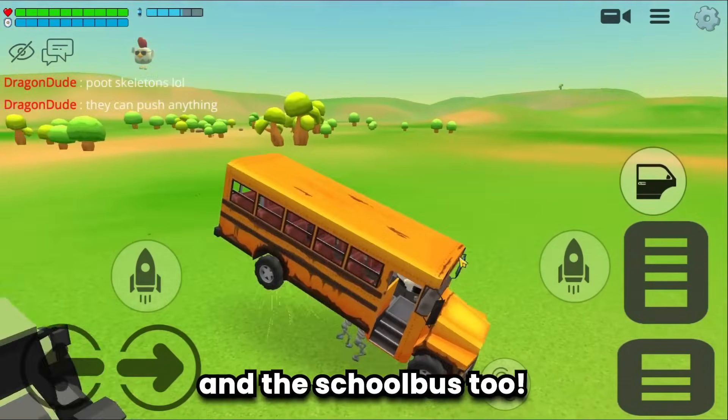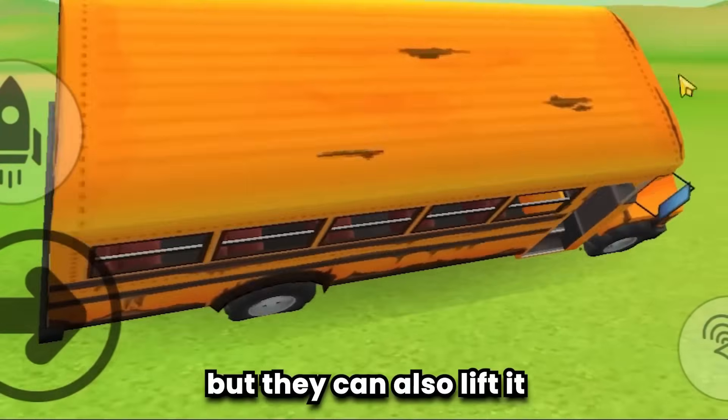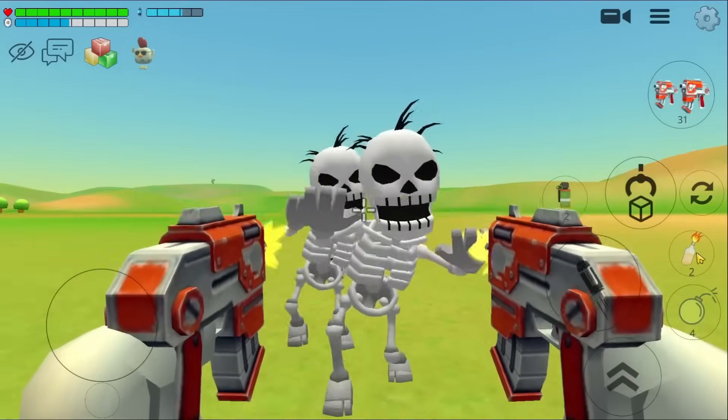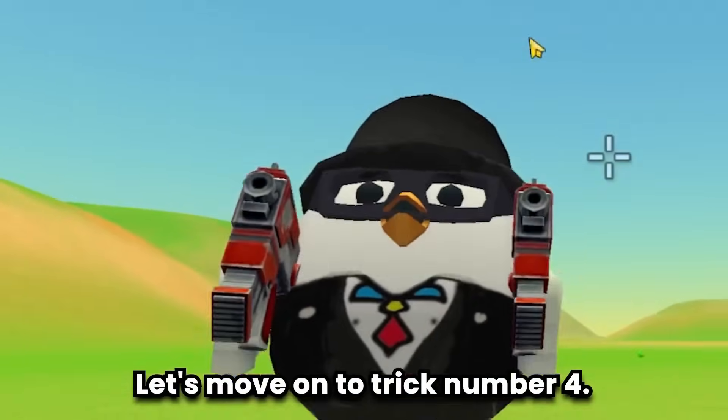And the school bus too — not only pushing but they can also lift it and cause rollover accidents. The skeleton gets fired. Let's move on to trick number four.